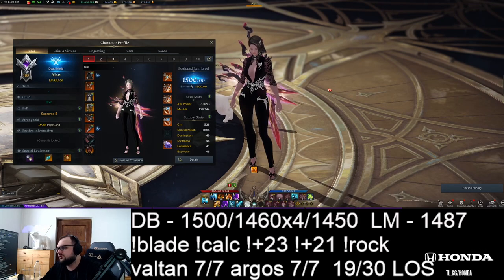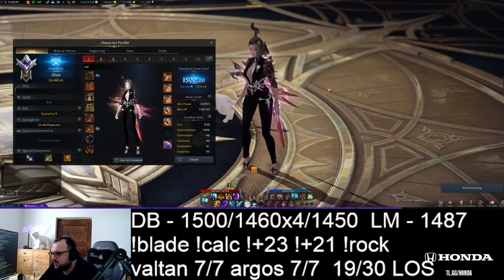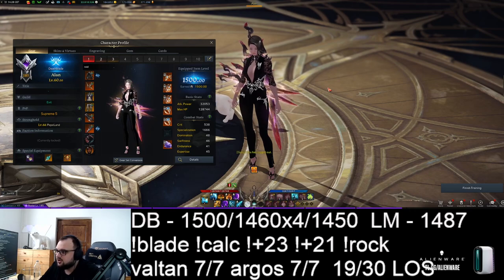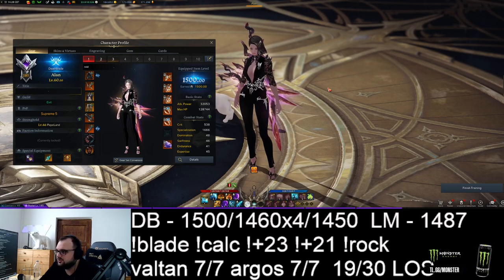What to go for? I'm playing Remaining now, and let's answer the eternal question: what's better, Surge or Remaining? Both deal the same amount of damage in Trixion, but Surge is a bit harder to deliver, which means Remaining will have on average higher DPS in real fights.